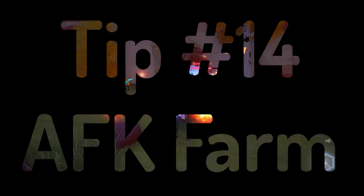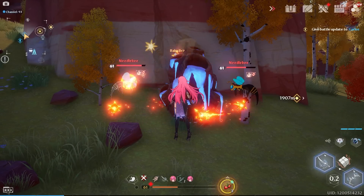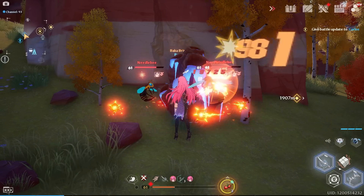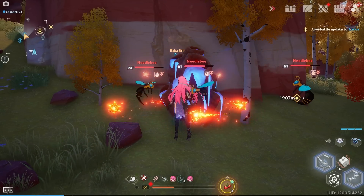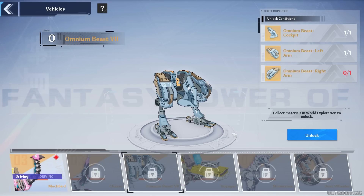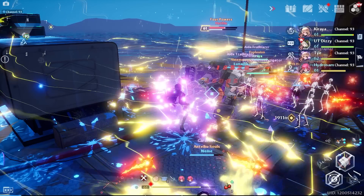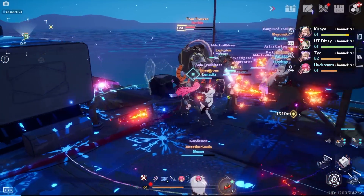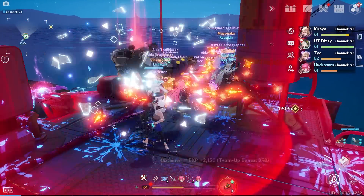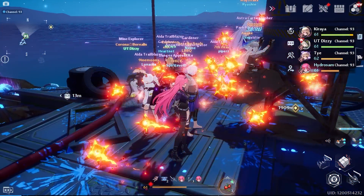Tip number fourteen is AFK farming, which is possible with the character Zero. His orbs do damage over time around him and allow you to kill enemies like flying wasps for hunting. But the more important AFK farming is for vehicle mounts — every vehicle has a part that can only be acquired by killing a certain enemy type, and the drop rates are ridiculously low. Having Zero lets you do AFK farming: enemies respawn and Zero keeps killing them while you're away doing other things.